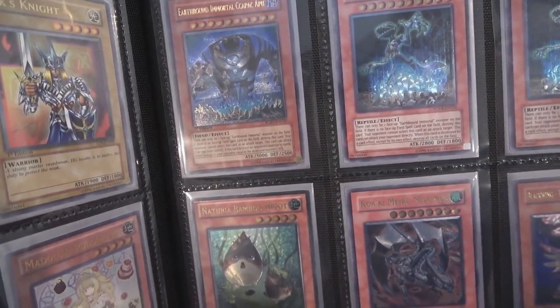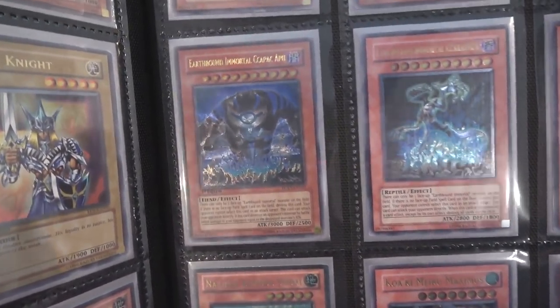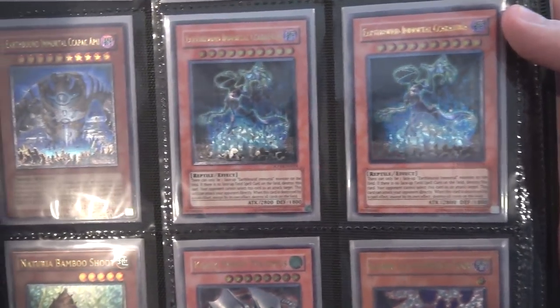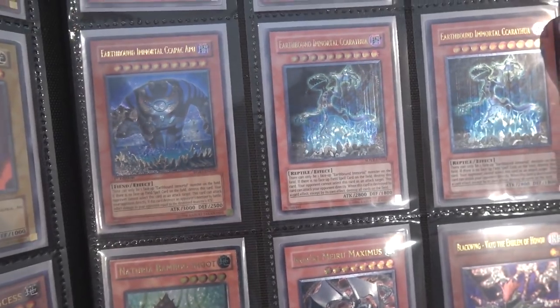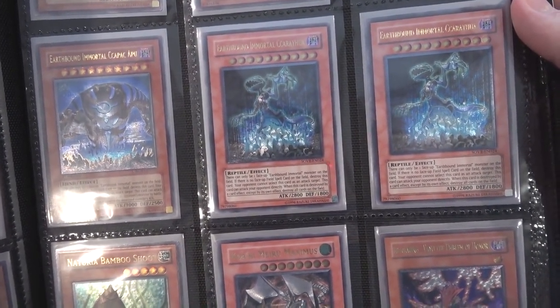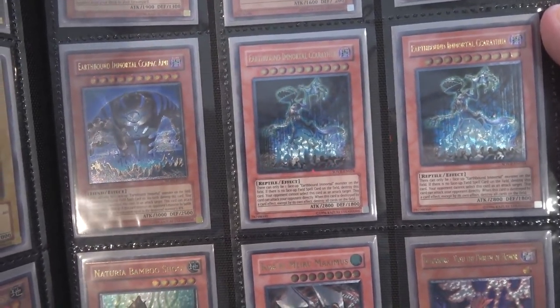Then we have our different Earthbound Immortals. We have the Giant, because I'm too afraid to say his actual name, and then also the Lizard. I don't know how to pronounce their names correctly. The Lizard went up in price recently because of True Kings — I think it's gone down now at the time of this video — but either way, the Earthbounds look amazing as Ultimate Rares.